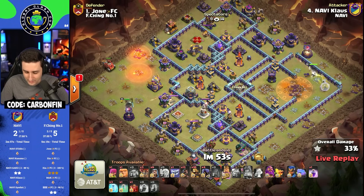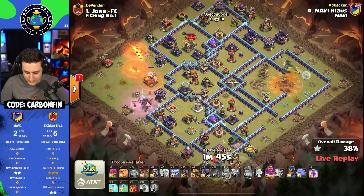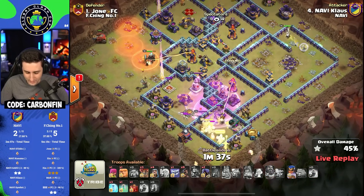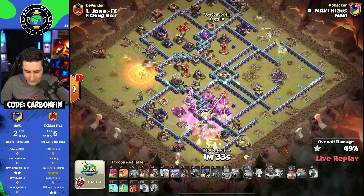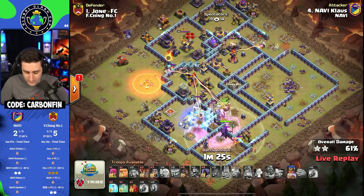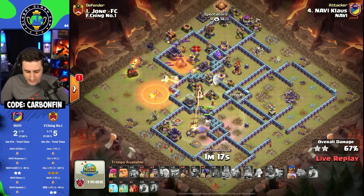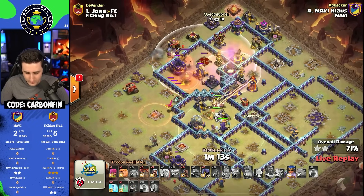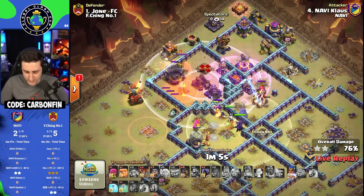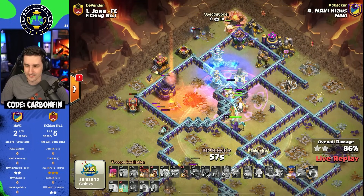That Queen is going to continue her way through. If there are any Seeking Air Mines, this healer's dead — but there's not. He pops the King ability through the defensive King with a Headhunter to assist, and here go the Hogs to the bottom side. The Queen's not stopping, with a lot more Hogs coming through with Headhunters. He pops the Warden ability through the Rage, and that Queen is still going. No Heal spell — he's got some Freezes. He freezes the Scatter, because it is Raged Up and you do not want Raged-Up Scattershots hitting you. The Yeti's going to distract the enemy Queen. With the defensive Rage going off, he freezes the Multi. The Scattershot is distracted, and the Hogs don't take out that Scattershot. The Royal Champion's getting stuck on some Skellies, but there are Headhunters onto the defensive Queen with a Skeleton Spell — and he's got this with ease.